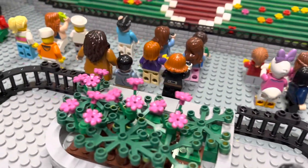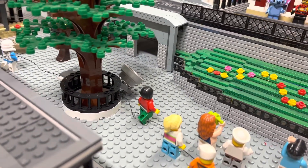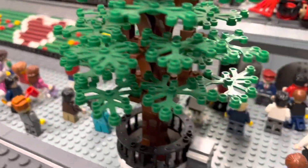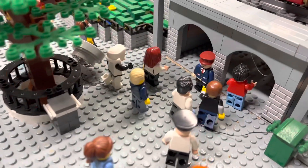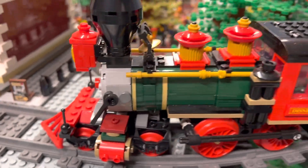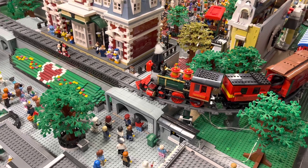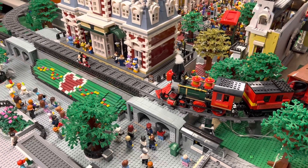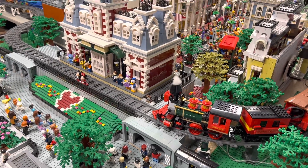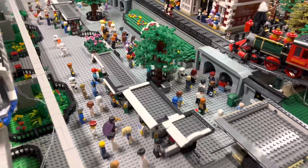There are flower beds out front, plus the gates and the trees with wrought iron around them and the trash cans — I can't forget the trash cans. And then the tunnels that lead into the park. Above that is the train, which right now I don't have operational. I'll be working on underneath Splash Mountain and over by the Dumbo ride. We've got some construction going on, so we'll get that up and running soon and get some videos out on that as well.